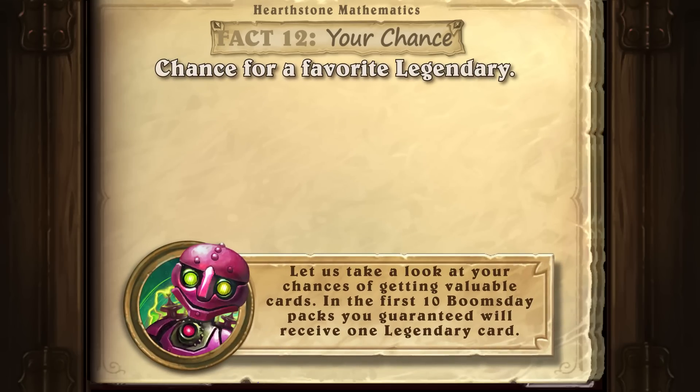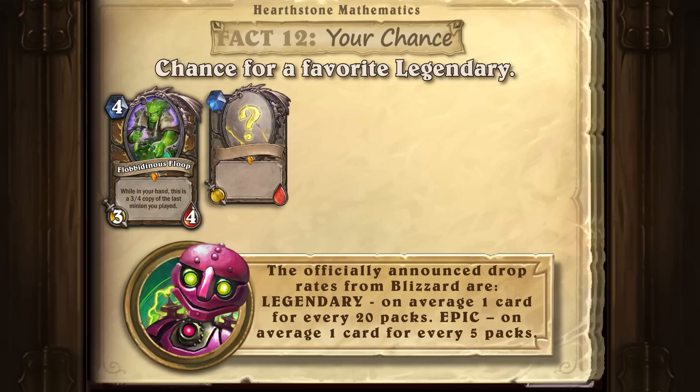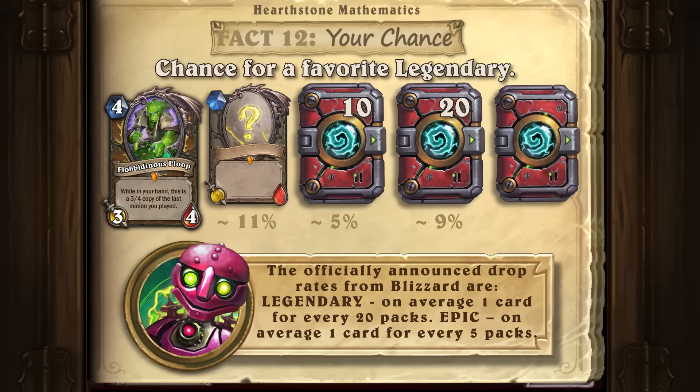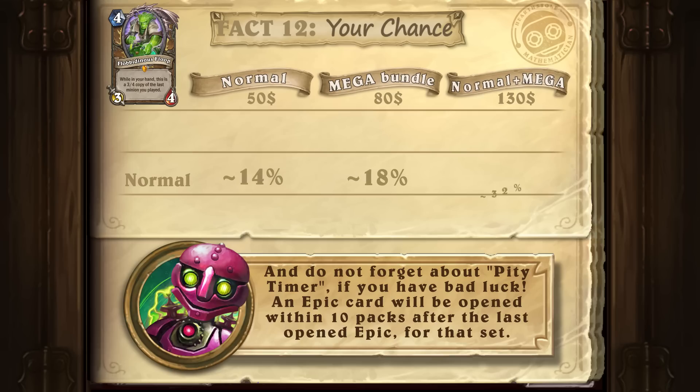Let's look at the chances to get your favorite legendary card, for example Flobbidinous Floop. With the free class legendary minion for logging in: 10 percent chance. With the legendary guaranteed in the first 10 packs: 5 percent. With the next 20 packs: 9 percent. With the next 20 packs: 14 percent. So the chances to get Flobbidinous Floop with 50 pre-order packs is 14 percent, and with the 80 mega pre-order packs is 18 percent.